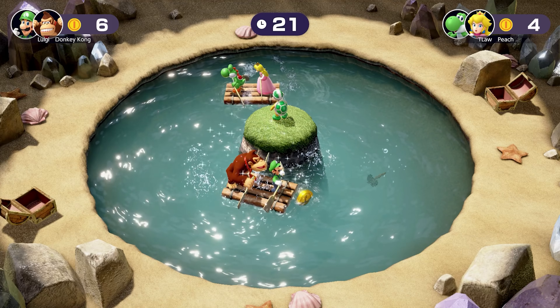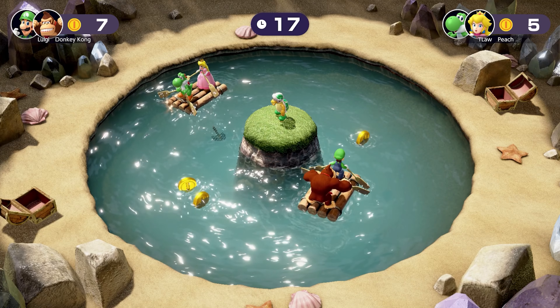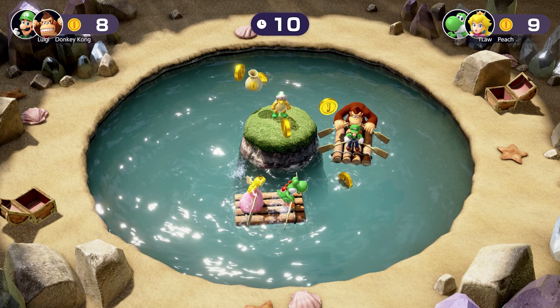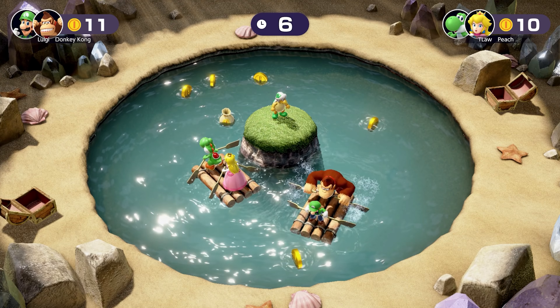If you don't love this minigame, there's something wrong with you — go see a doctor. We just bully Luigi straight off, Peach suicides because she doesn't even want to take us on, and DK barely puts up a fight. Back we go — you guys thought you could escape, but you can't.